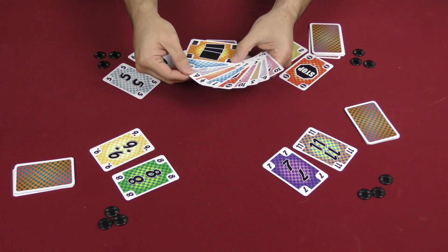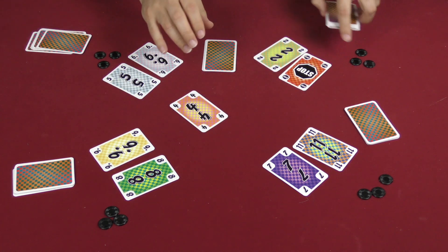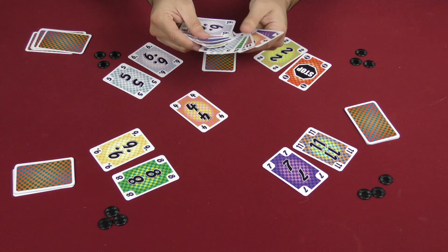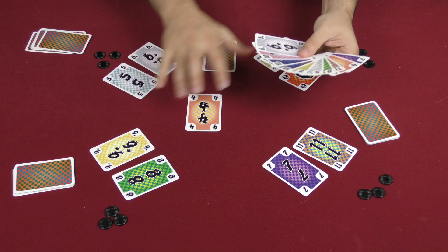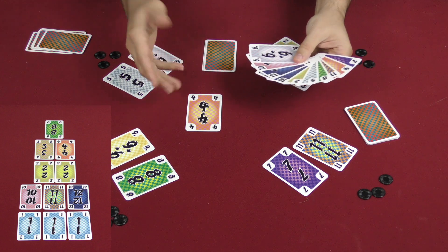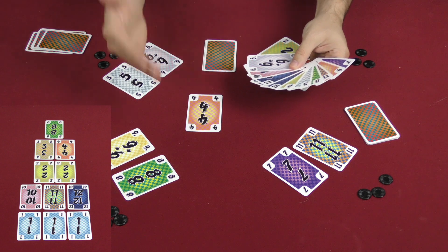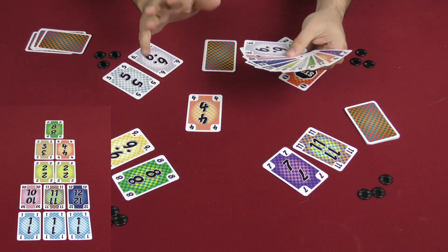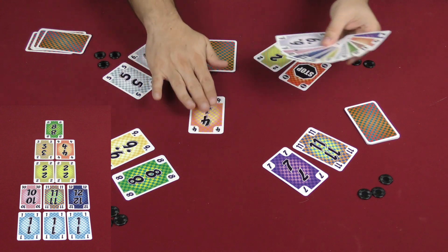On their turn a player plays something to the table. You could play a single card — just a four, for example. A better combination than a single card is one single better card. Better than that is a two-card run, meaning a seven and an eight. Better than that is a pair — two eights. And then even better than that is three cards at once: first a three-card run — six, seven, eight — and then the best thing is three of the same kind, say three elevens. You can play whichever one you want, as long as it's better than the last thing played.